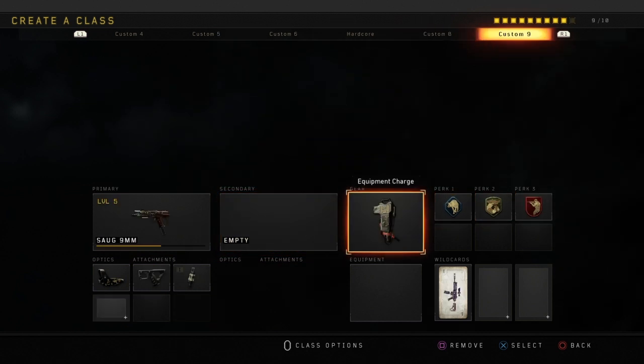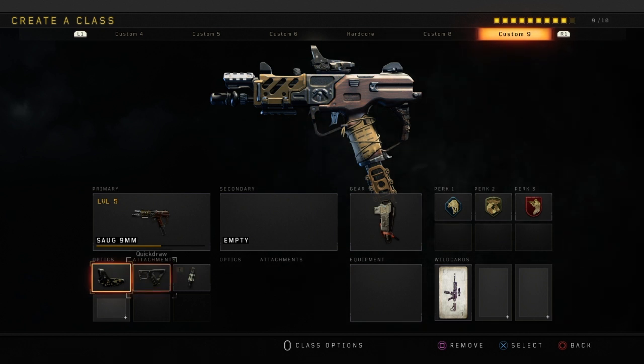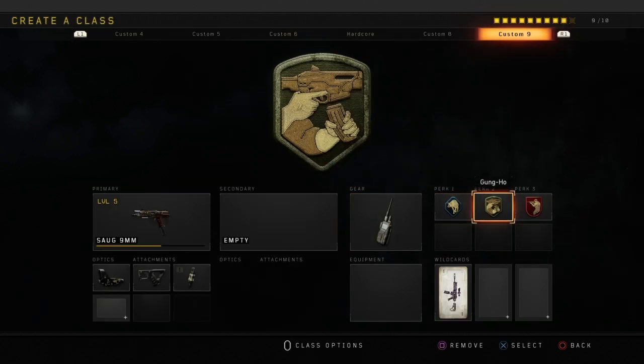This next class is the Sorg — I think that's how you pronounce it. Reflex, Quick Draw, and Fast Mags. You don't really need many attachments on this weapon to be honest. When I first used it I had no attachments and I'm pretty sure I dropped like 80-plus kills — it's absolutely insane. Once again, Equipment Charge or Cosmic Device depending on whether you're playing Hardcore.